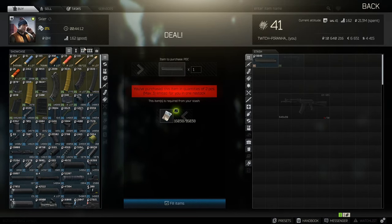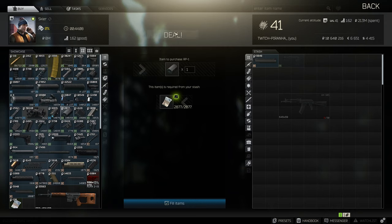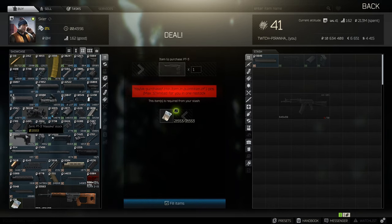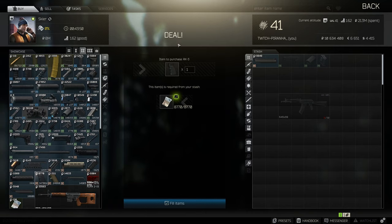Head over to Skier tier 2. We're going to need to get the Zenith RP1 charge handle, as well as the AK-74/AK-100 PT lock — don't accidentally buy the AK-74 one. We also need the Zenith PT3 buttstock and the Zenith RK3 pistol grip.